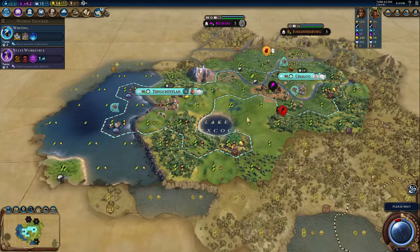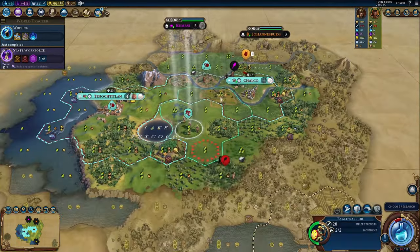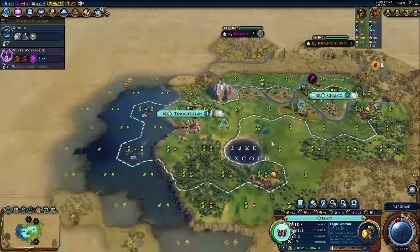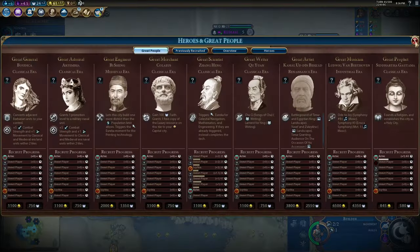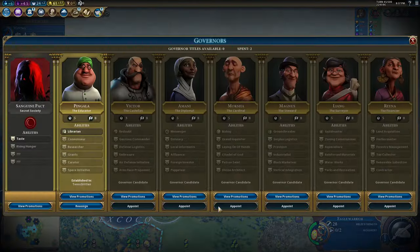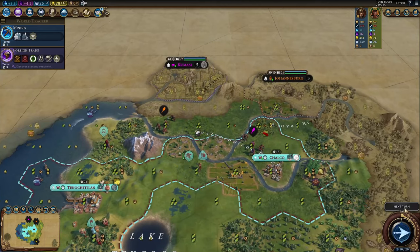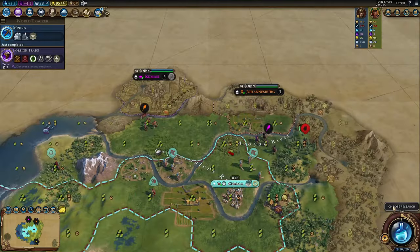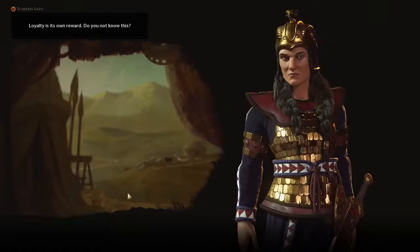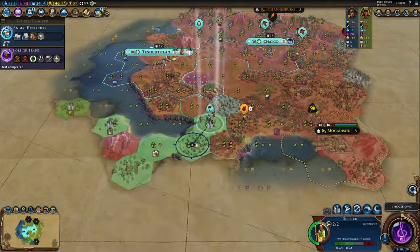This synergizes with the Aztecs' civ ability, Legend of the Five Sons: builders can use a charge to complete 20% of a district's production cost — very similar to the Chinese bonus, but theirs is towards wonders. Getting production towards districts is much more strategic and flexible. You can use captured builders to rush out districts like holy sites or campuses to get prophets or early great scientists, or use them to improve resources and build more districts.